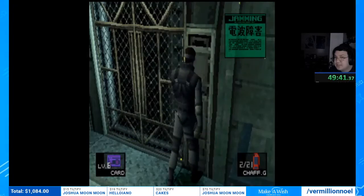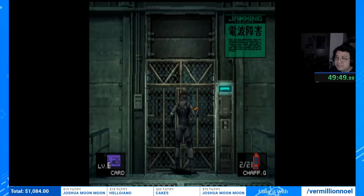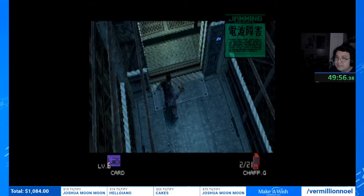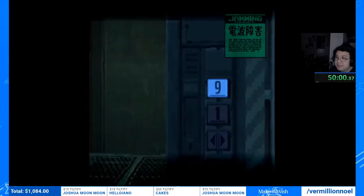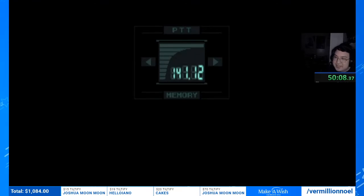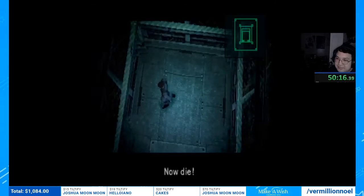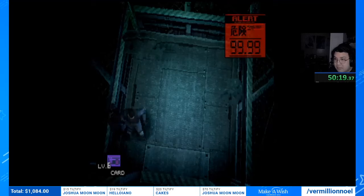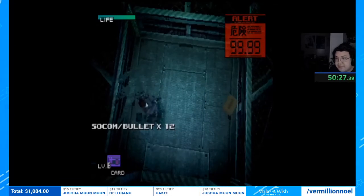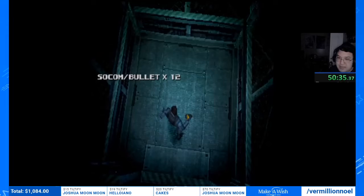Here we go. Grabbing this ration because it's free. Otacon is going to call us to warn about four invisible guards on the elevator. He has a funny face in the cutscene — coming up. Too late Snake, now die! We got all the guards. Can be a little tricky but we managed to do it.